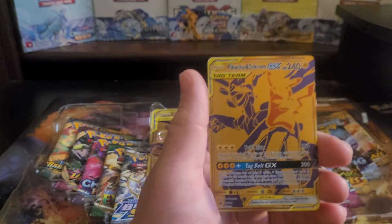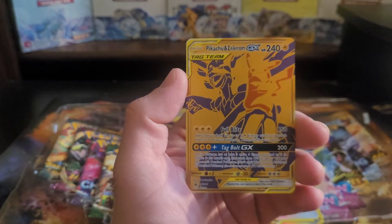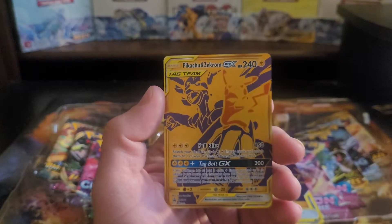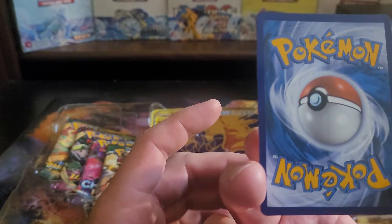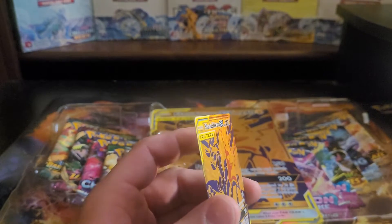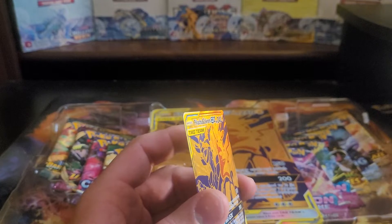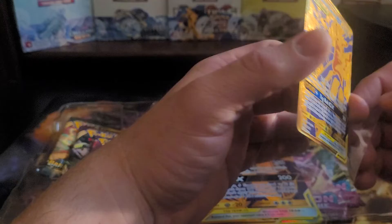Here's that Pikachu and Zekrom card — that is a nice card. Look at that, cool look at Pikachu, that is just awesome. Centering left-right is pretty good, a little off top to bottom, but actually overall that's really good centering. Really good. Give me one second, I gotta get a sleeve for that.